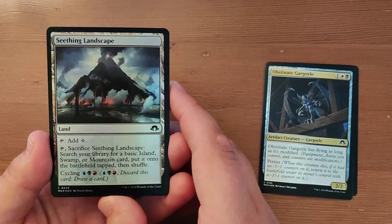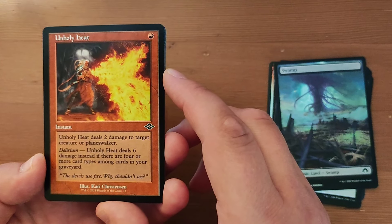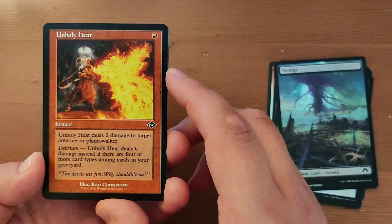And then we have an old border Unholy Heat — one red mana for an instant. Deal two damage to target creature or planeswalker, and if you have four or more card types among cards in your graveyard, it deals six damage instead. Oh wow — the most useless card in the set in my opinion.